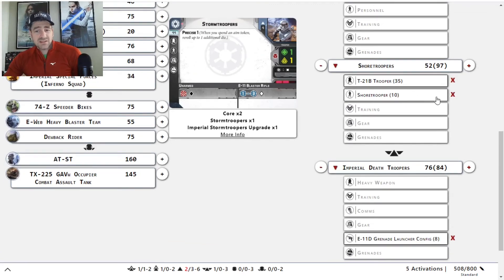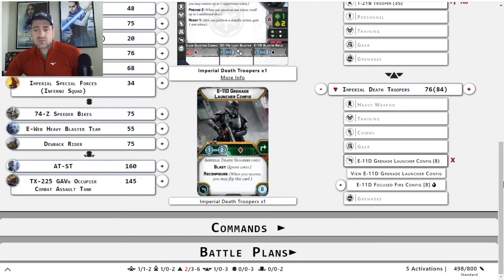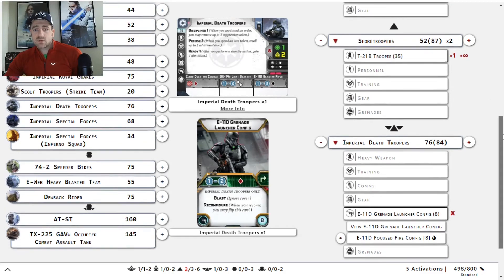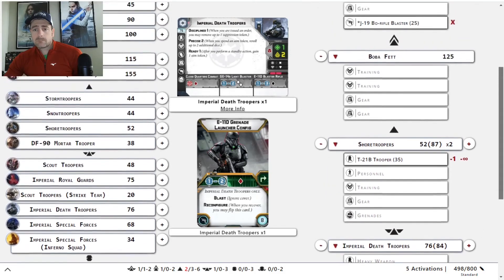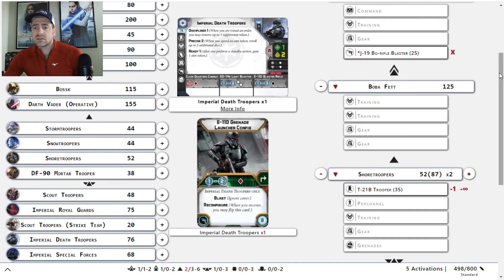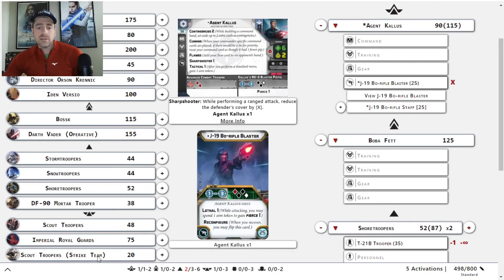I know it's one overall hit point, but I think running that's better. So we have two squads of four-man shores with the heavy, and a four-man Death Troopers with the grenade launcher, a Boba and a Kallus with the bow rifle. I think that's what I'm going to go with, because Kallus with the bow rifle can mix it up in multiple different ways and he looks really cool.